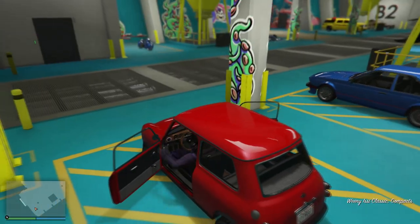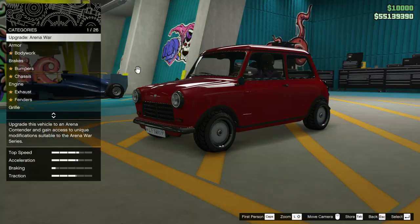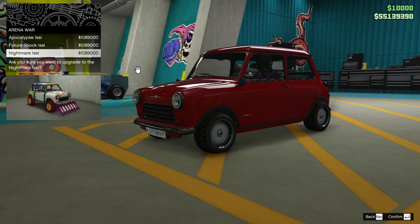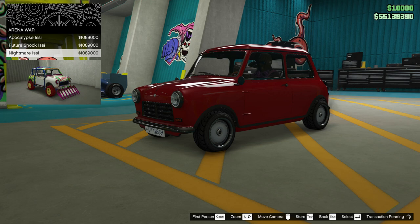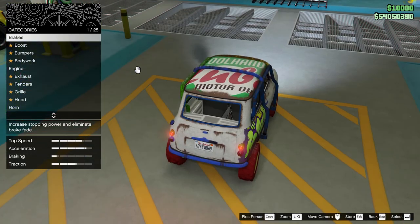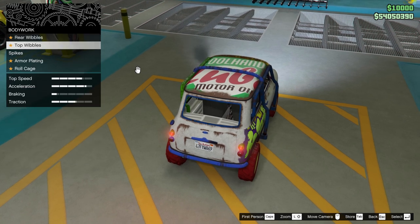You need to upgrade it to Nightmare Easy — you can't do other variations. If you use the Apocalyptic one it'll be temporary, but Nightmare Easy will let you keep it from one mission to another. Once you've upgraded it, go to the bodywork and purchase the spike, then just drive your car outside of the arena.